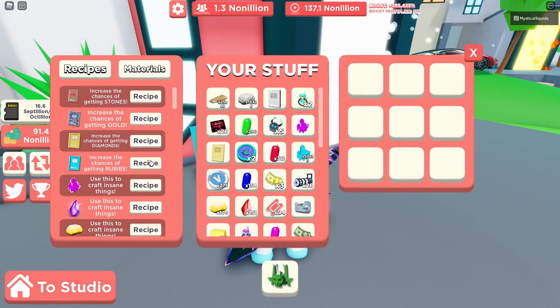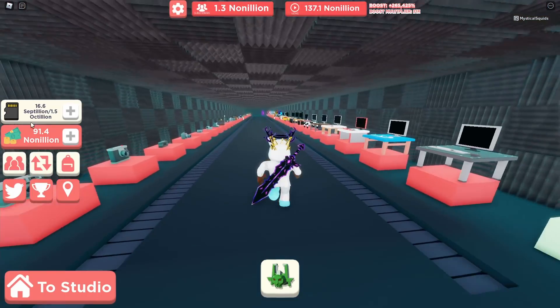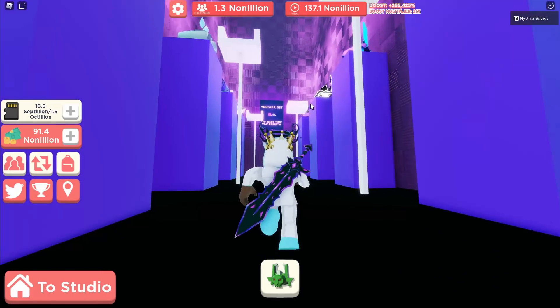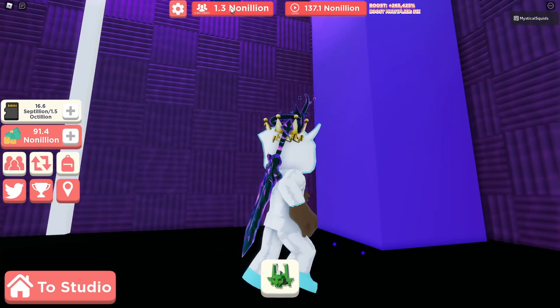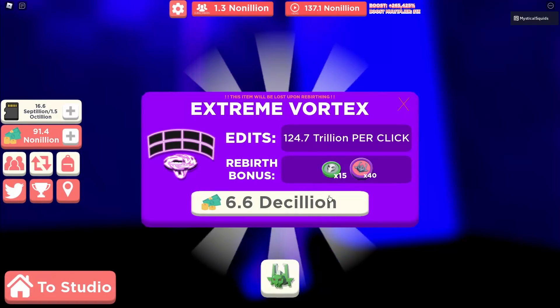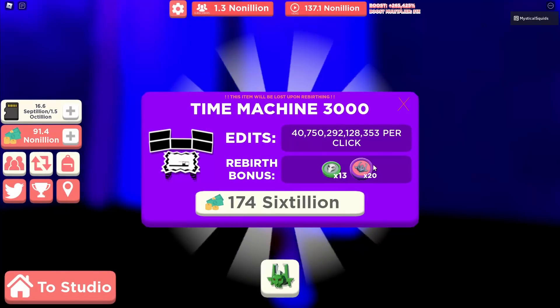We have 151 rubies. I want to make more of these because they're really valuable. The possessed water is definitely not worth it — you need 72 water plaques to make even one. I'm going to rebirth right now. This new computer is way too expensive — even after gaining a ton of subs, we still don't have enough. Literally no one in the world has it right now.